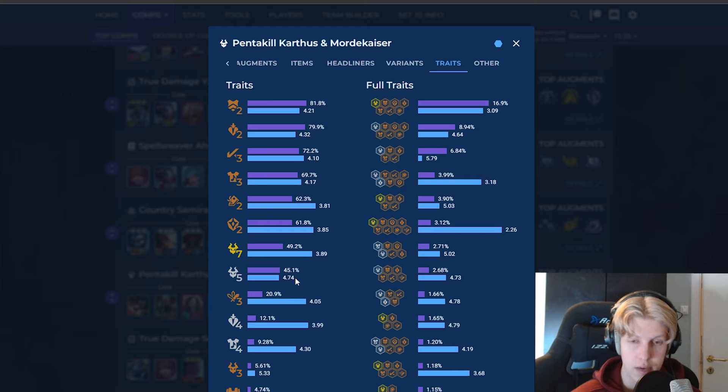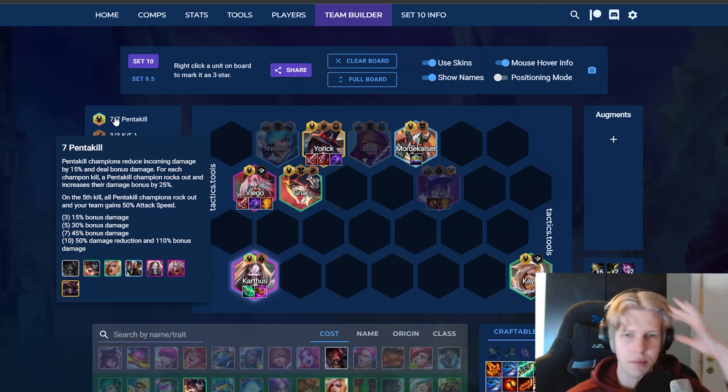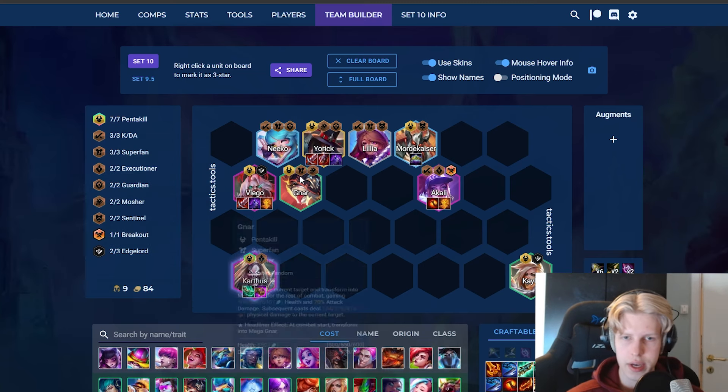Seven Pentakill is just such a big spike. At five Pentakill you almost have a 5.0 average placement, which is very bad. But at seven Pentakill you get a 3.8 average placement — basically one or two placements lower. It's just such a big spike hitting the seven Pentakill board.